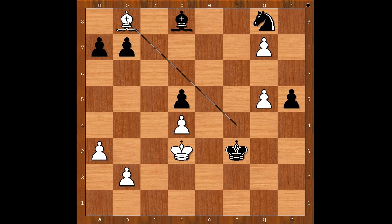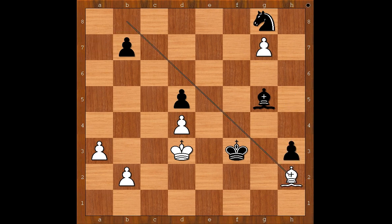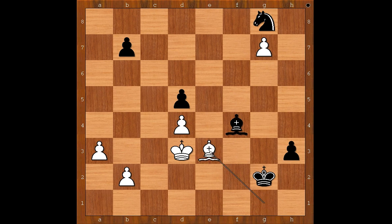Black played a move and white resigned. The move is bishop takes on g5. One line goes: bishop takes pawn on a7, h4, bishop to b8, h3, bishop to h2, bishop to f4, bishop to g1, king to g2, bishop to e3, bishop takes bishop, king takes bishop, h2 — and now something like king to f4, and then black's pawn is pushed and promoted to a queen. We can stop here — this should be enough for a win. What do you think of Max Elwe's endgame technique? What do you think of this game?